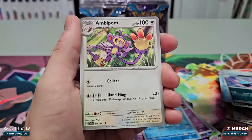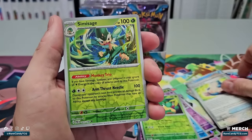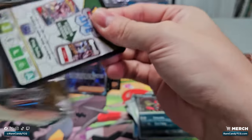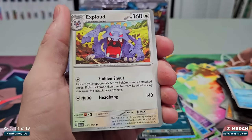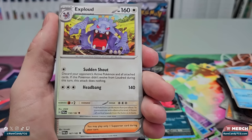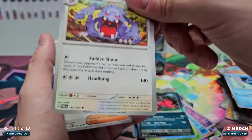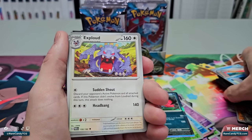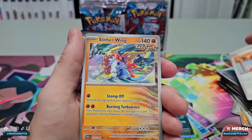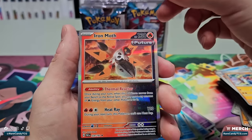Got Ambipom, Snorlax, Dolliv, Pansage, Semiotic Sage — a cool little duo of reverses — and we have a holo Yveltal. We got Bliipbug, Toedscool, Snorunt, and Exploud: discard your opponent's active and all cards attached. This Pokémon can't use this attack if it didn't evolve from Loudred this turn — so kind of prevents you from doing it on back-to-back turns unless you're evolving into another Exploud. We have Meloetta — another one I wouldn't mind getting a full art of. Slitherwing, Bellibolt, Luxurious Cape — not a bad card — and Iron Moth.